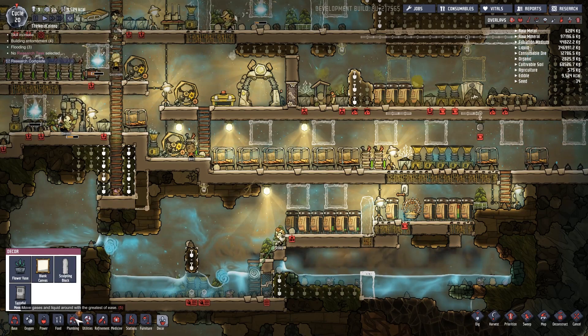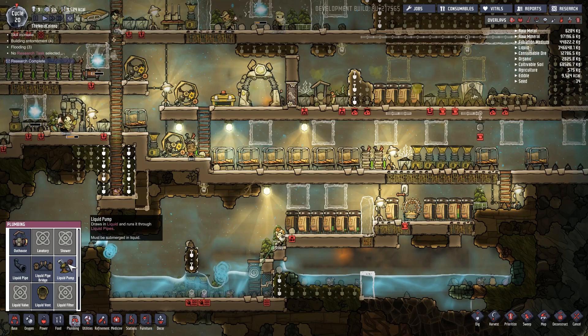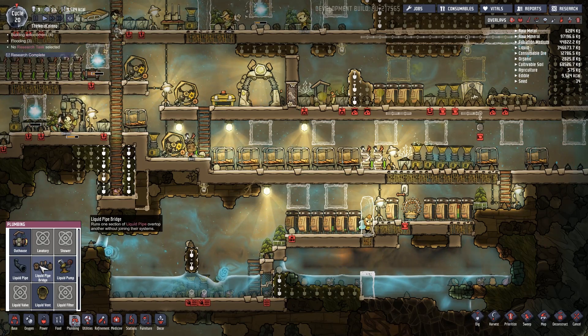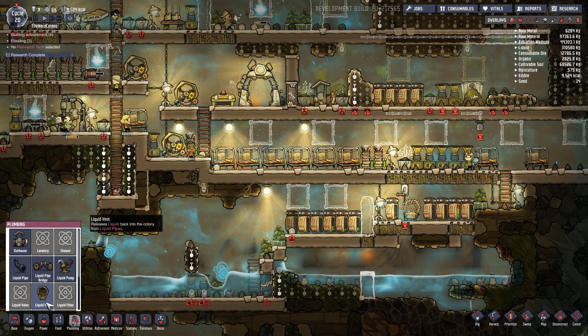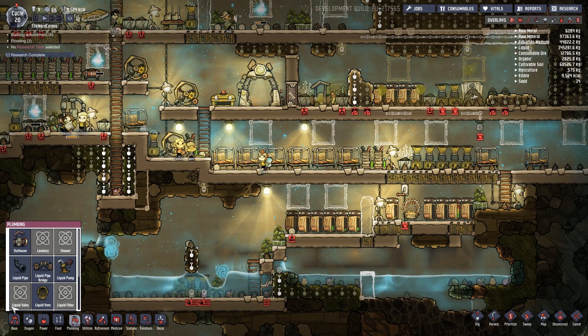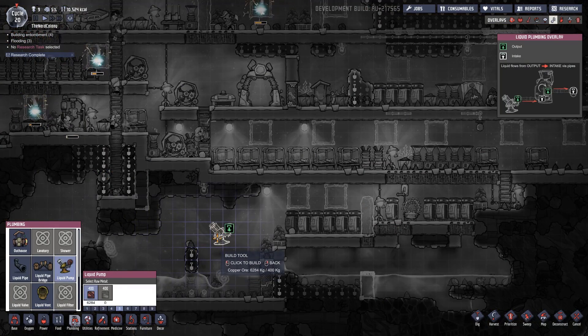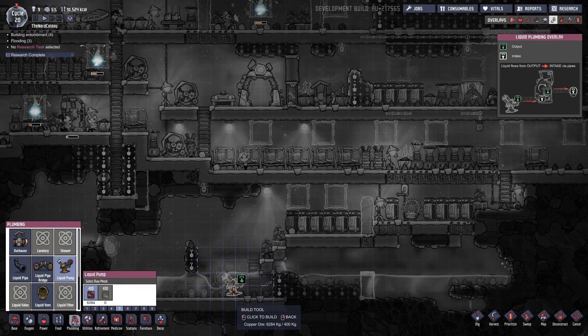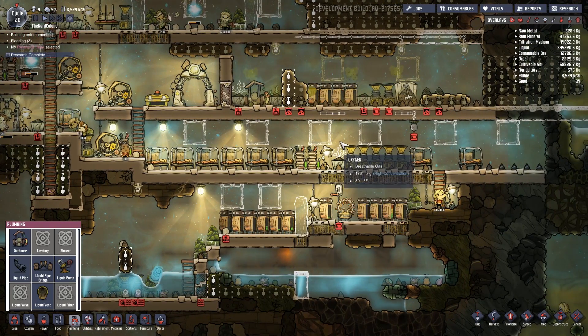Plumbing - we now have plumbing! A liquid pump draws in liquid and runs through liquid pipes. A liquid vent releases liquid back into the colony from liquid pipes. So now if I were to use a liquid pump, how would that work? I'll have to mess with that in a little bit.